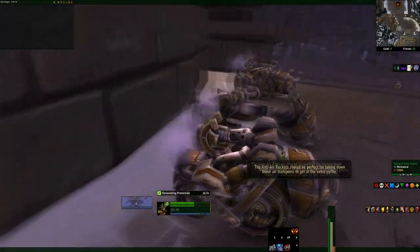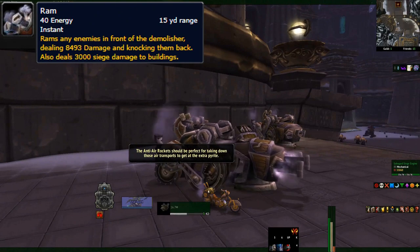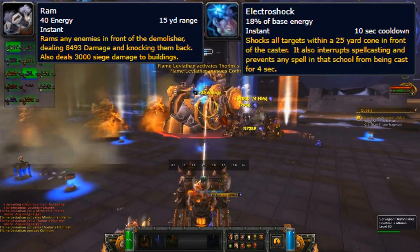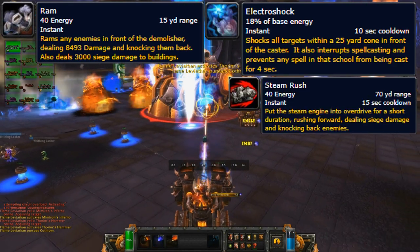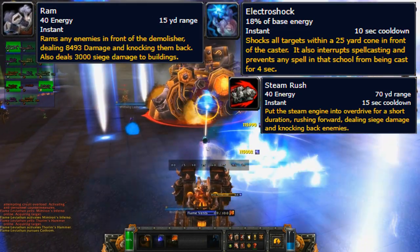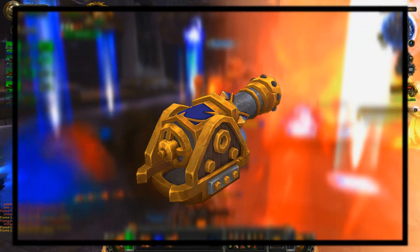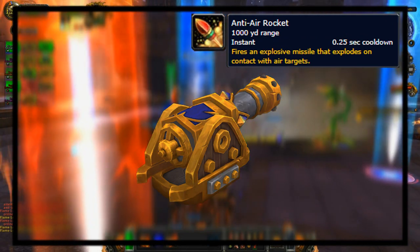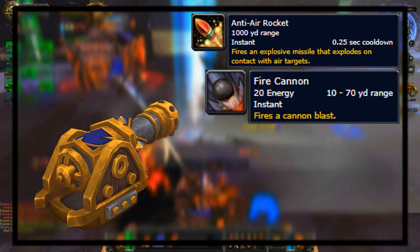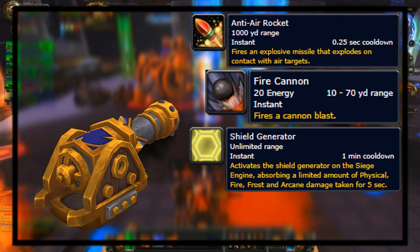The first vehicle choice was the Steam Tank. The large tank contained energy like steam pressure, slowly generating over time. First, they had a Ram, which dealt massive damage and knockback to units, dealing bonus damage to buildings like the Titanic Towers. Next is the Electroshock, dealing damage to all enemies in a cone in front and interrupting spellcasts. Last is Steam Rush, causing the vehicle to rush forward, ramming enemies in its way. The tank had two extra seats to keep passengers safe. But on top of this tank, it also had a turret — a small cannon with a few abilities of its own using steam pressure. First, an anti-air rocket that allowed it to shoot down gyrocopters, as well as gyro hooks which held canisters of pyrite. The second ability was a large cannon that simply dealt good damage to whatever you hit. And lastly, a shield generator, producing a large shield that absorbed damage taken by the tank for a few seconds.